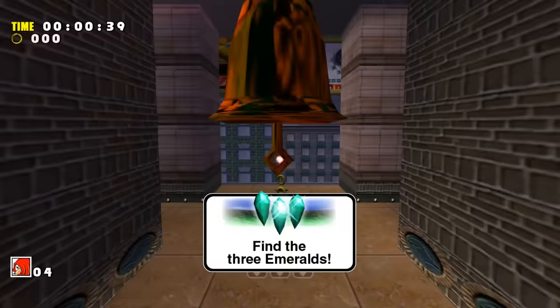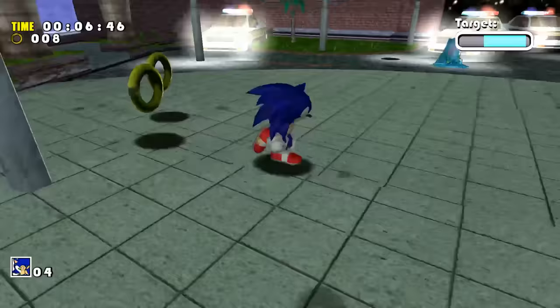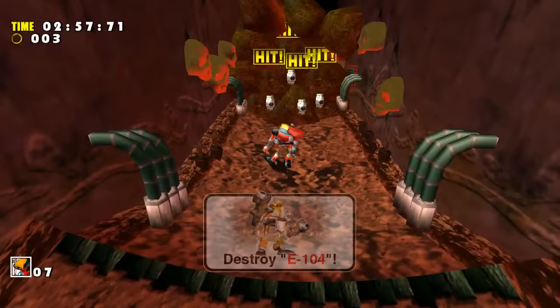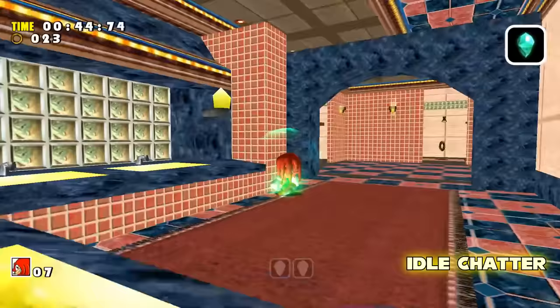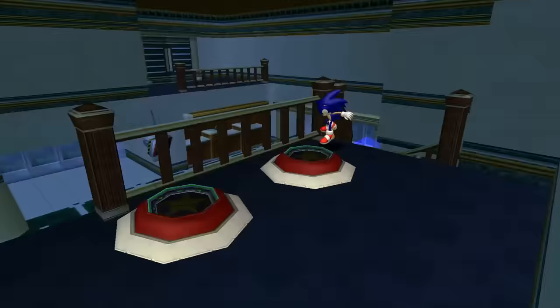To further flesh out the characters and world, SA-1 had the characters comment on their location or situation when standing around long enough, featuring unique lines for pretty much every level, area, or even boss fights. The idle chatter mod makes all that dialogue instantly accessible via a single button press, so at any given time you can hear a character's thoughts while playing through the story, which is really awesome. A mod like this would be amazing for SA-2 as well, just saying.